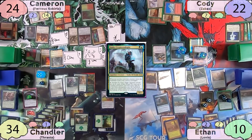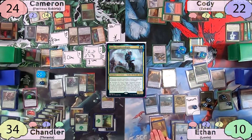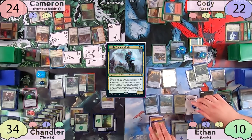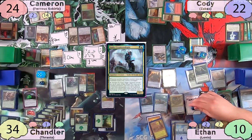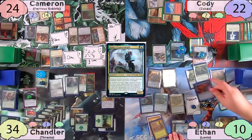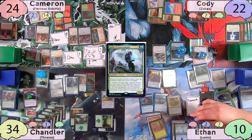On Ethan's turn, big surprise — he recasts his commander and tries to restart his combo. Because of the Panharmonicon and Academy Manufacturer, every time Ethan blinks the Coiling Oracle he makes two more treasure tokens to repeat the process. Every time Coiling Oracle re-enters the battlefield, he gets to reveal the top card of his library and put it to his hand or onto the battlefield if it's a land. Ethan has Cameron count all the cards in his library — 73. Ethan continues the process until he has 73 clue tokens.